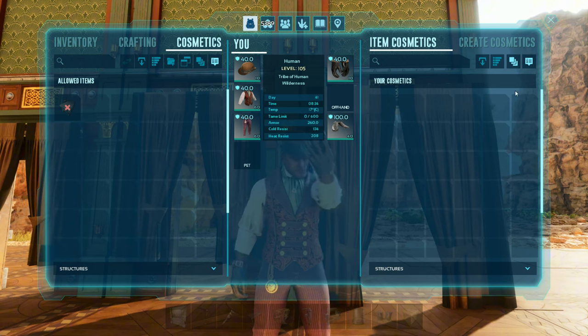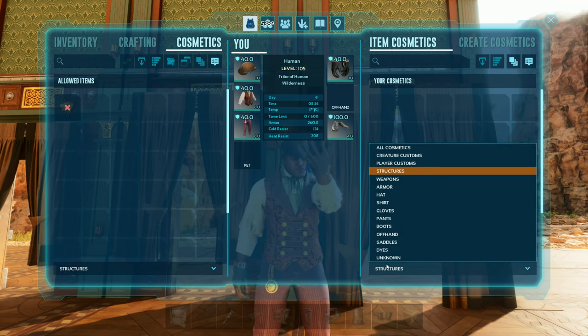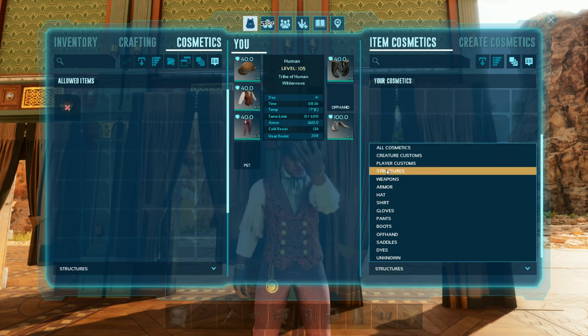Then if you look on the right side here, remember this used to be just one tab — all your cosmetics. Now it's item cosmetics. This is where your cosmetics will live when you make them, including a dropdown menu to help you organize a little better. Right now I have it just on structures. So if I want to look at the dyes I have, it'll just show my dyes. If I want to look at just the shirts, player costumes, custom creature costumes, or structures, or all cosmetics — that's all available.